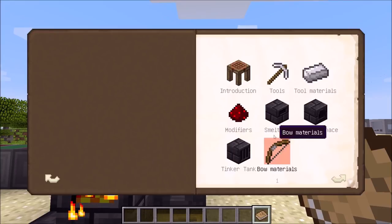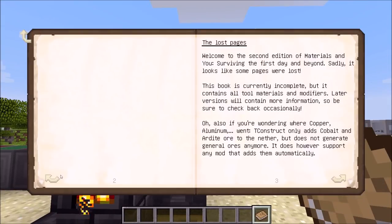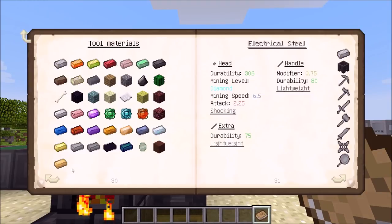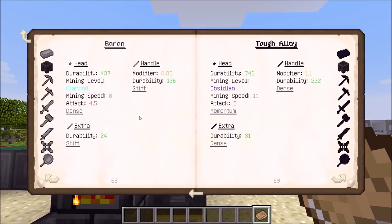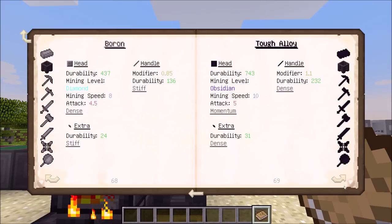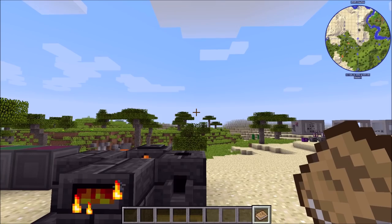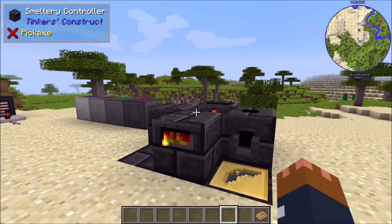For Tinker's Construct there is now support for all of the NuclearCraft tool materials. You can see we've got boron, tough alloy, hard carbon, and boron nitride. Boron is a bit better than iron but worse than steel, tough alloy is similar to or slightly better than steel, hard carbon is better still, and boron nitride is the best. So if you like Tinker's Construct you can use the NuclearCraft materials.